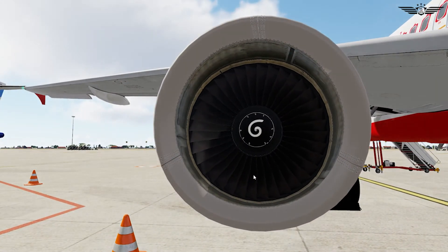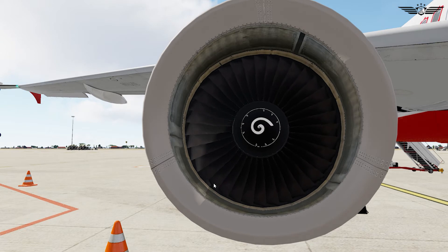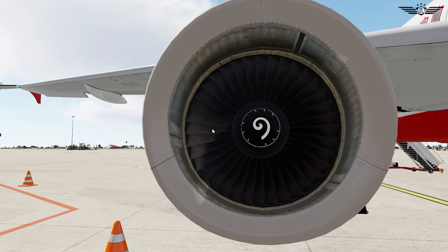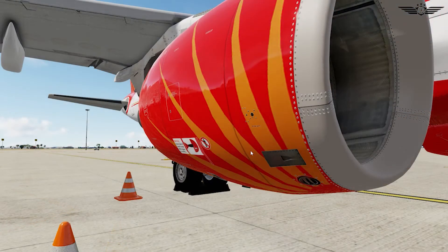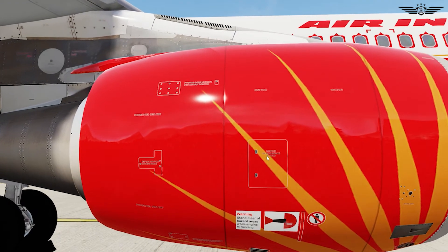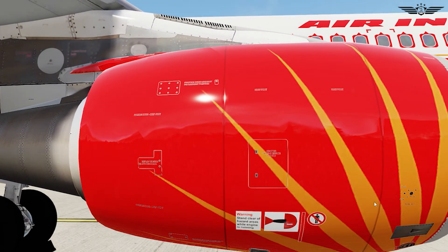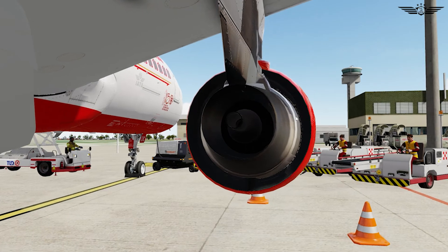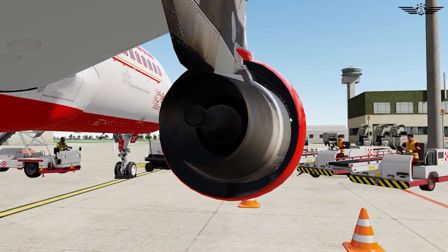This is our CFM56-5B high bypass turbofan engine. We check the engine inlet and 36 blades for any damages or deformation, and also check for unusual sounds from the blades. Then check the ventilation inlet and engine anti-ice outlet is free from blockages. The pressure relief and start valve handle access door is closed. Check the fan cowling is closed and latched, and the thrust reversers are also closed and latched. We check the condition of the pylon and that panels are closed. At the exhaust, we check for any blockage or leakage around the thrust reverser door actuators and check the condition of the stator blades.